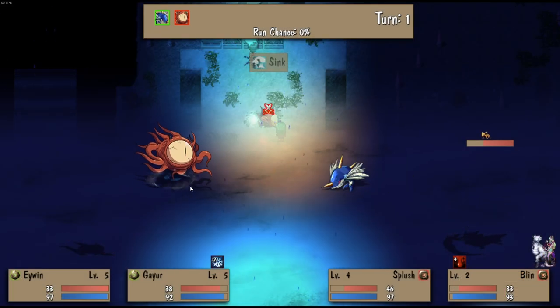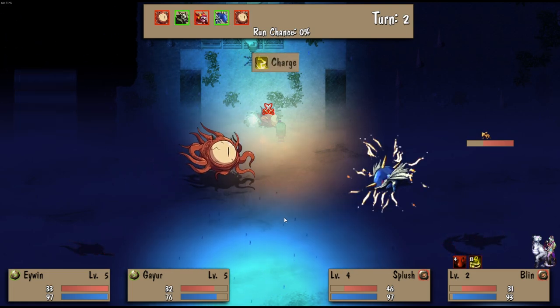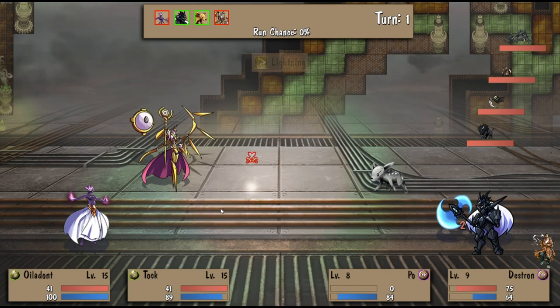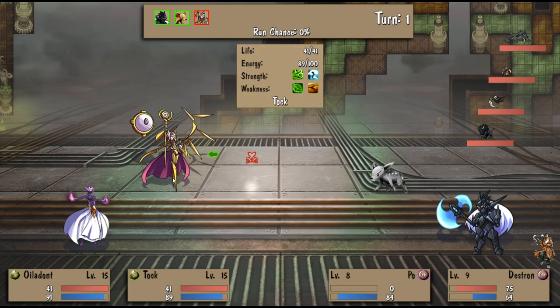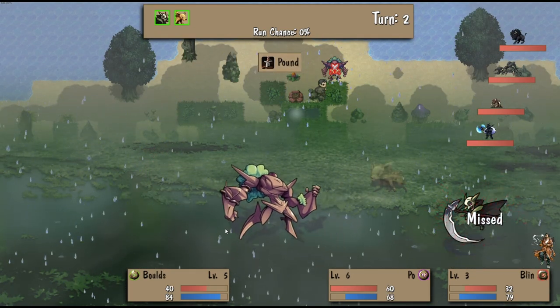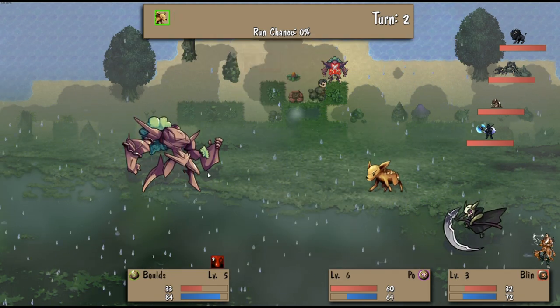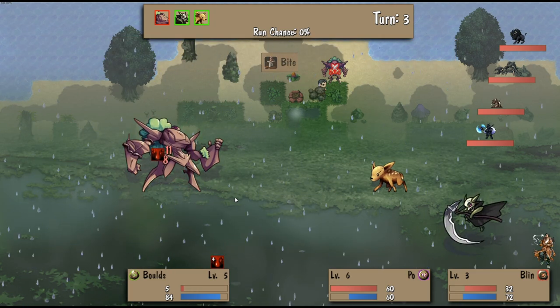Monster fights are rather interesting as they revolve around a double style of combat rather than a single style of combat. This adds a lot of depth to the fighting as different elemental effects will dramatically impact how well two monsters can work together. For example, if two monsters both cause a bleed effect by attacking, then that bleed effect will stack, causing more damage than if just one of those monsters decided to do so.